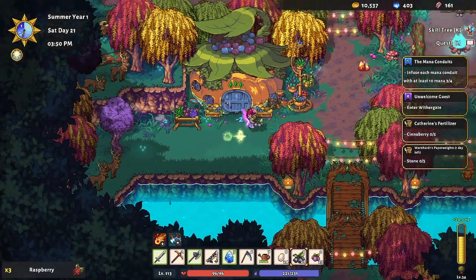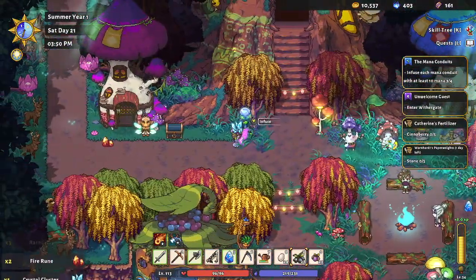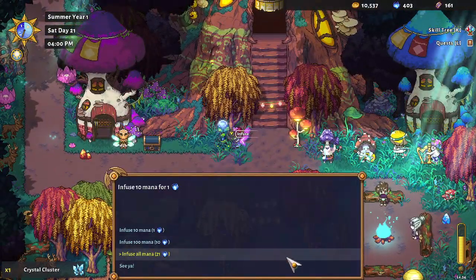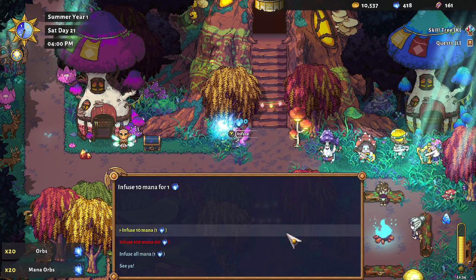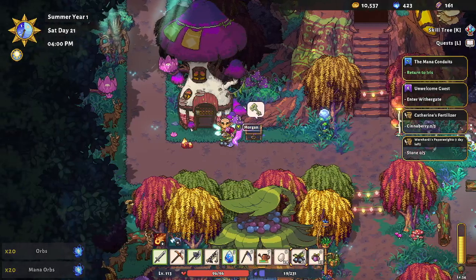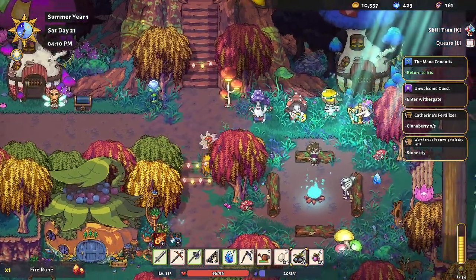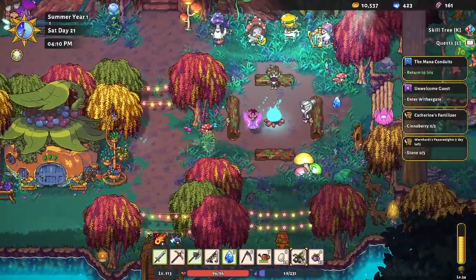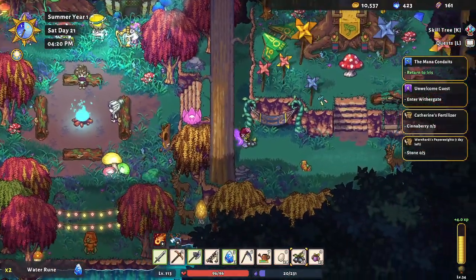Let's grab these raspberries. Oh, there's another conduit right here — it's kinda hiding. We'll do ten here. I accidentally pressed the cancel button, which apparently isn't the right button. Let's grab that and this too. We have to jump up to get to Van's house, but we're not friends with Van so I don't think we can go in.